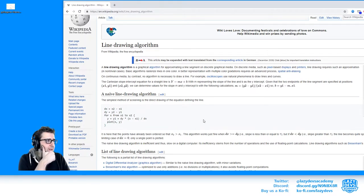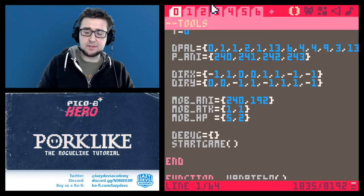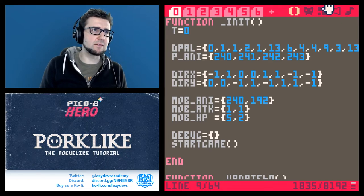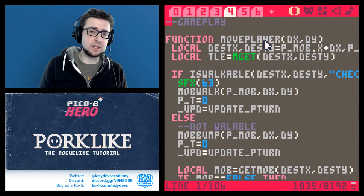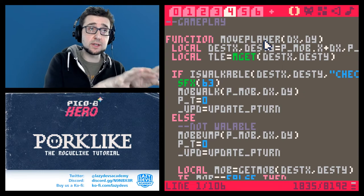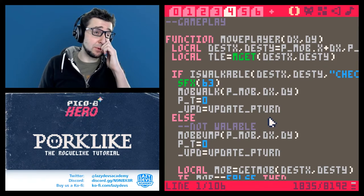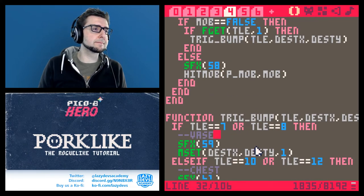I'll admit I went through this algorithm once, understood what's happening, and never looked at it again. It's a bit of a mathy algorithm and you don't really have to understand exactly what it does. You just need to know how to use it. We're not going to take this algorithm apart — unlike something like A* pathfinding or level generation, this isn't the type of algorithm you'll be tweaking. I'll copy this and paste it into our gameplay code.